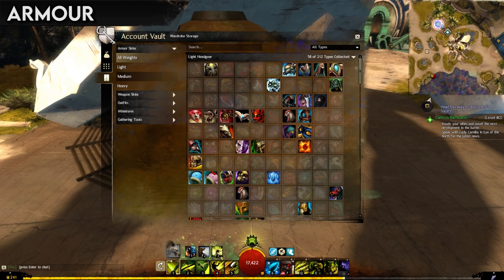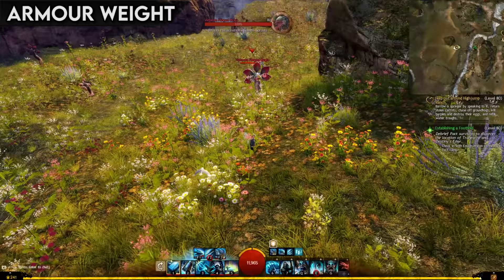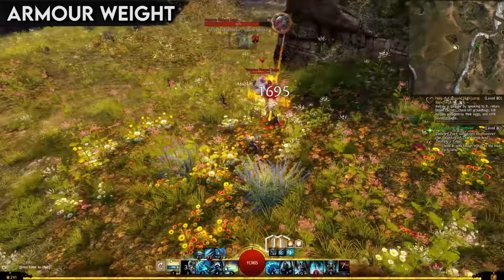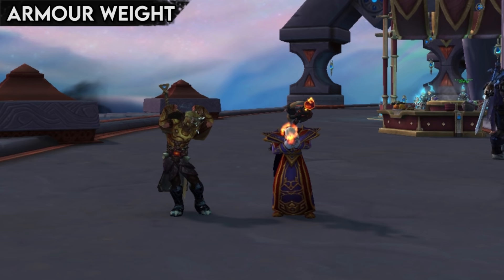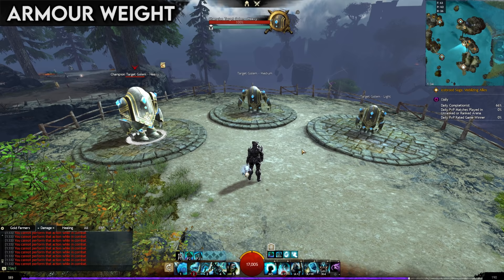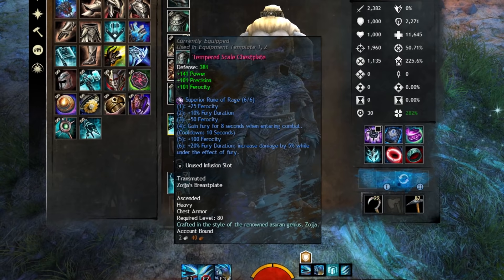There are three distinct armor weights which have different levels of defense in Guild Wars 2: light, medium, and heavy. Each profession in the game can use one and only one of these weights. The difference isn't as huge as it can often be in other games, but it is significant. A light armor player with equal attributes will take around 15% more direct damage than a heavy armored player. However, this does not affect condition damage.